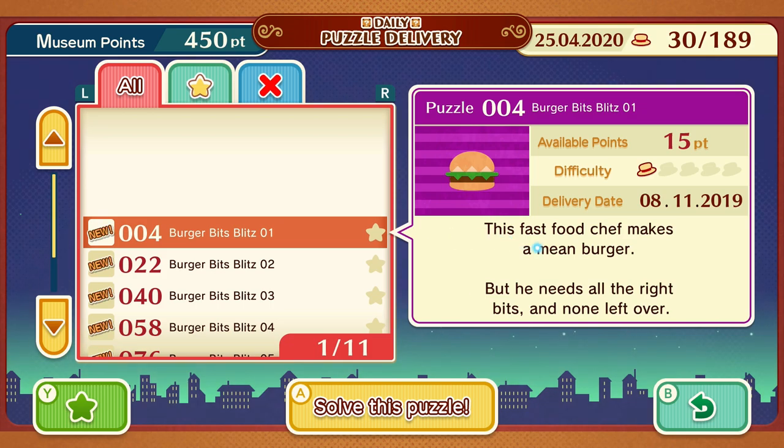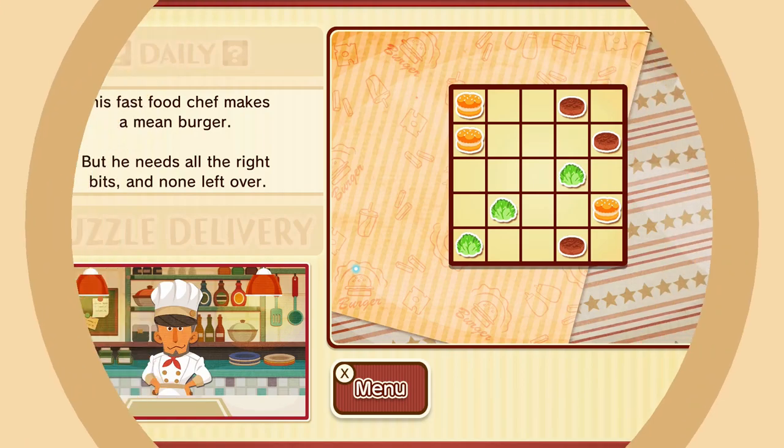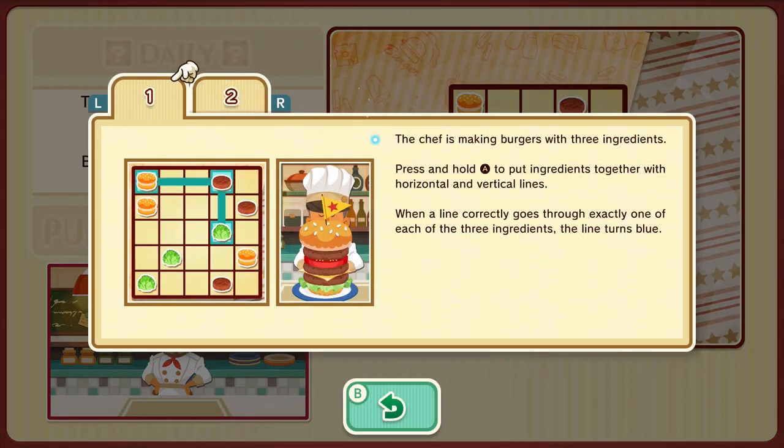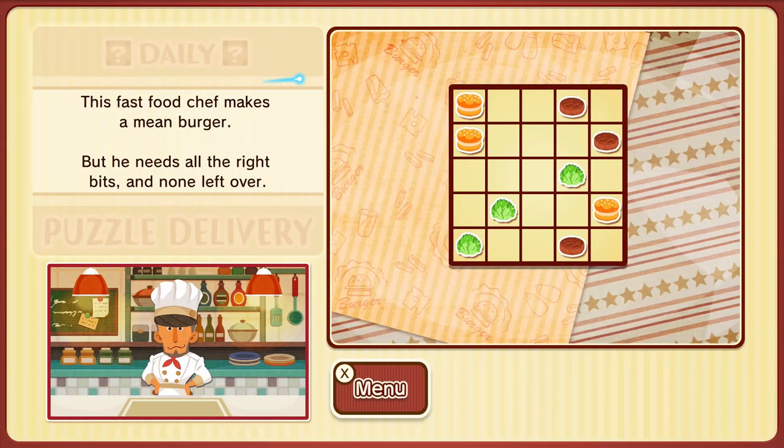This fast food chef makes a mean burger, but he needs all the right bits and none left over. Let's see if my puzzle foo can help me recognise what is going on here. Chef is making burgers with three ingredients. Press A to put the ingredients together with horizontal and vertical lines. When a line goes through exactly one of each of the three ingredients, the line turns blue, so it connects the lines to the things. Lines between ingredients can't cross each other, and if a line is red, it means the joined ingredients aren't correct yet — you can remove a line at any time by selecting it. Gloves on, let's get cooking.